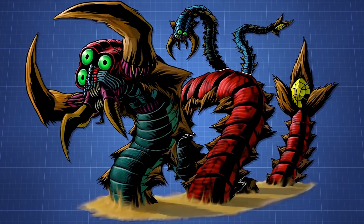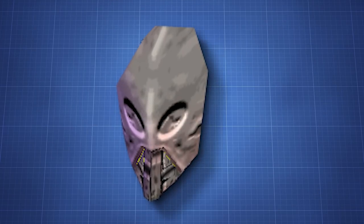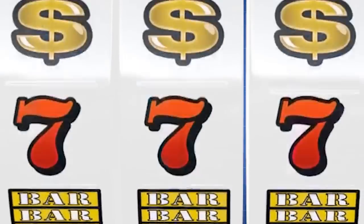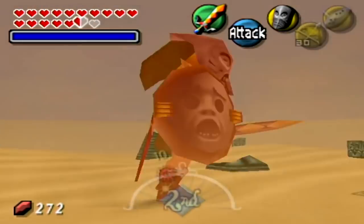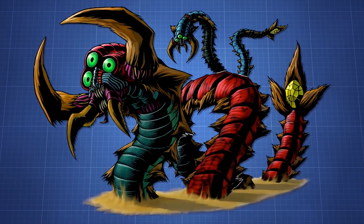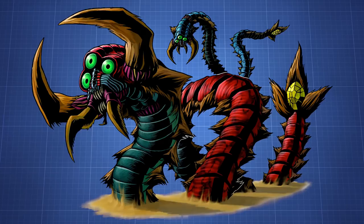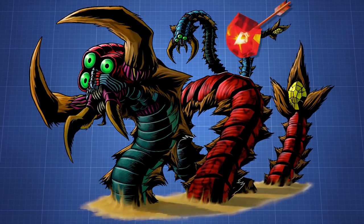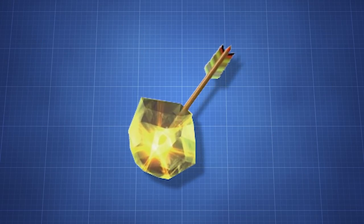Twin Mold is probably the hardest fight among all of them. Most runs don't use the Giant's Mask for this fight due to several inconsistencies and having to rely even more on luck. This fight is not only heavily skill-based, but also heavily luck-based, making it a fairly common run-ender. Each Twin Mold has 20 HP. A sword slash with the Kokiri Sword deals 1 damage, while an arrow and a bomb deal 2. In addition, both Twin Molds have elemental weaknesses: the blue one is weak to Fire Arrows, and the red one is weak to Ice Arrows, which deal triple damage. Also, both Twin Molds take double damage from Light Arrows.